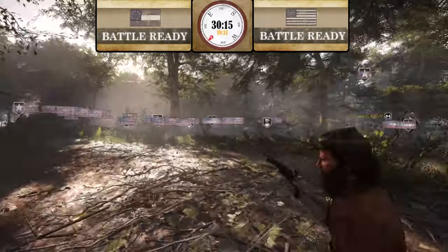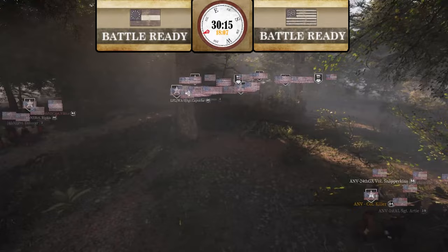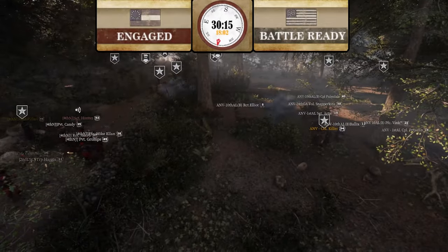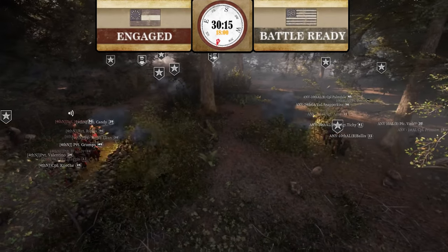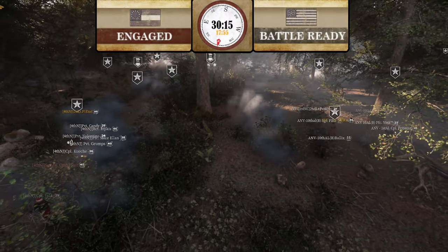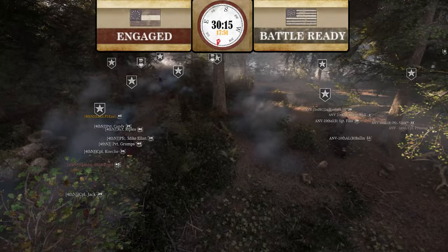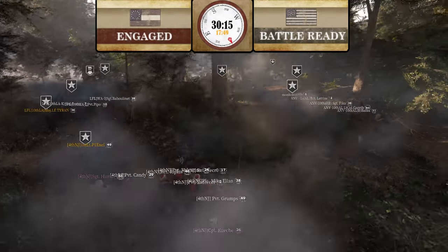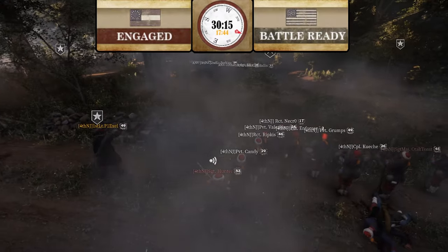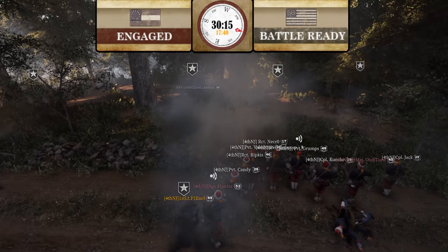Killer and the next group are going to try to hit Union. We see LFL and 4th New Jersey here. ANV is stuck in the open — Confederates hit engaged first. I don't like where ANV is: ANV is getting slaughtered in the open, Union has cover, ANV does not — it's a simple equation. LFL got shot up though; I don't think they noticed 4th New Jersey's guys off the bat.